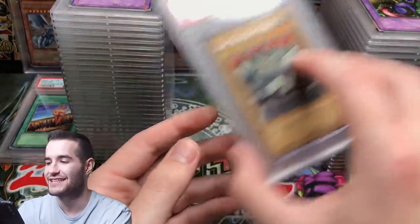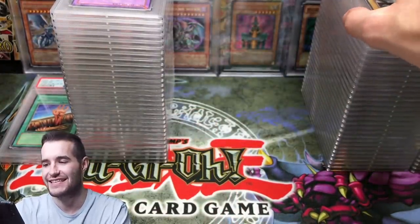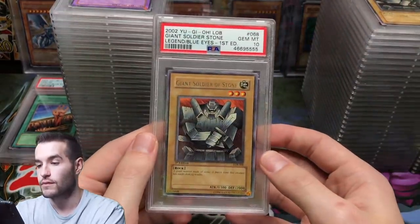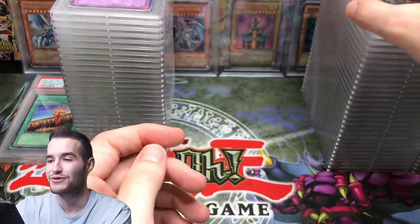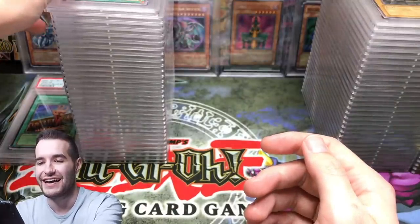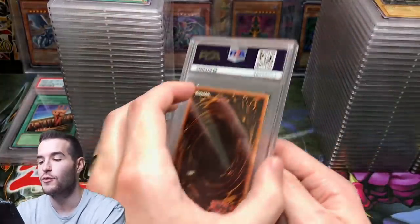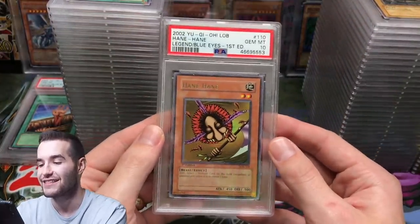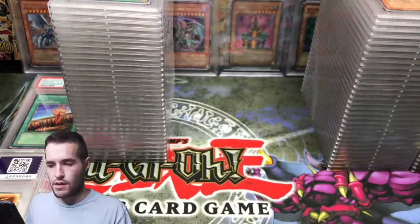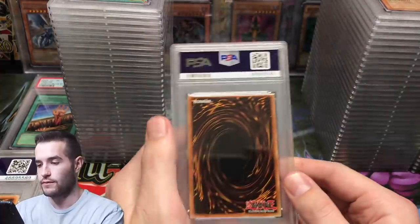Giant Soldier of Stone PSA 10 — yes! Another one — two Giant Soldiers of Stone in 10, yes! Goblin Secret Room got a 9 — that's okay, three rares got a 10, that was great. Hane-Hane — sweet. This one has a dirty back, I hate that.